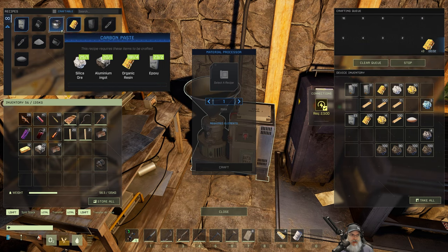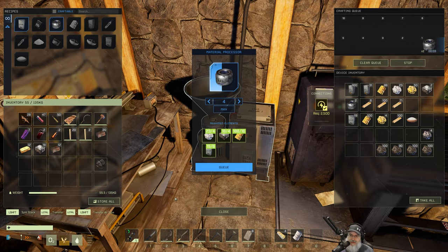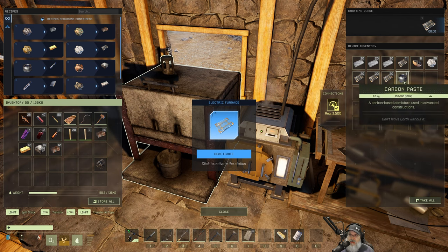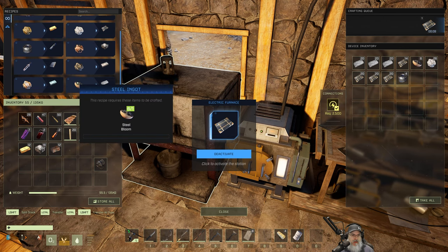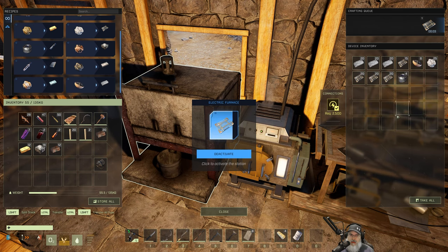Let's just make what we need and not over-make these since they're a little more expensive. The glass is just about finished, so we'll let that finish up and then it'll start working on the carbon paste. How come it's not making steel bloom? Maybe I had it turned off. It'll start on the carbon fiber next and then it should make one more steel out of that bloom after it's done with the glass.